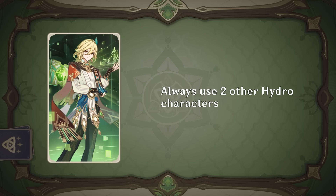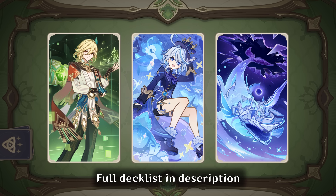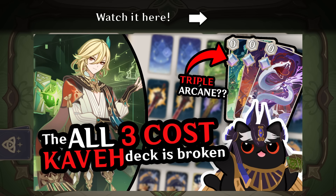If you want to play Kaveh, I highly recommend Kaveh, Furina, Narwhal. Not only is it one of the most unconventional decks ever built, but also unironically strong. If you want an explanation of how the deck works along with some gameplay, I recently featured it in Duel Asira, so make sure to check out that video.